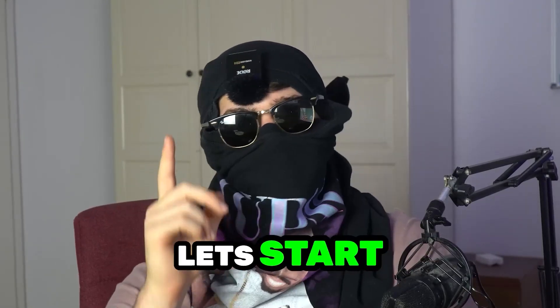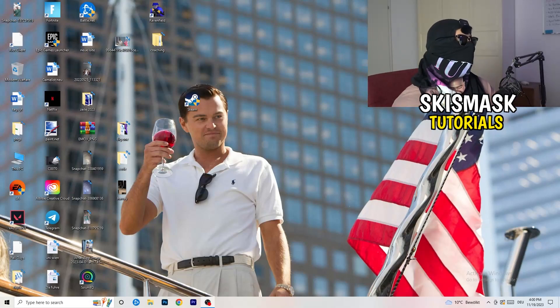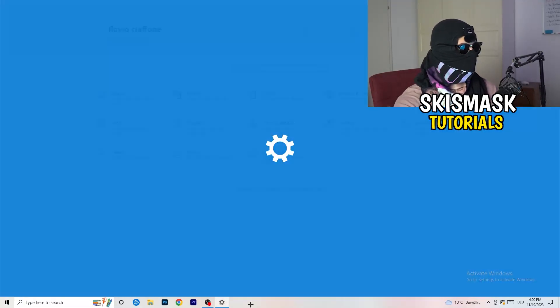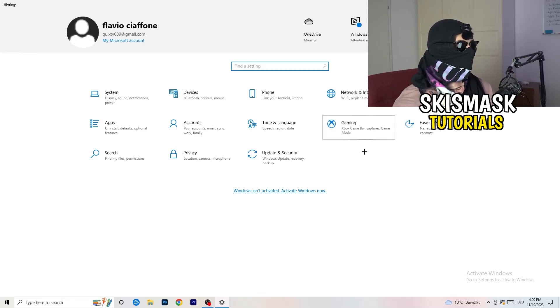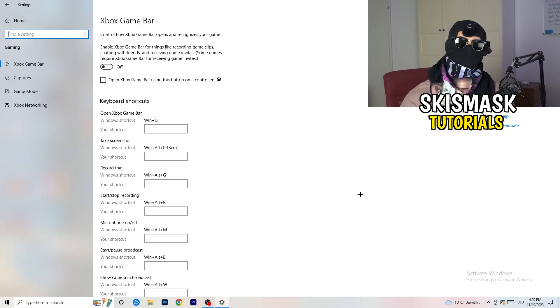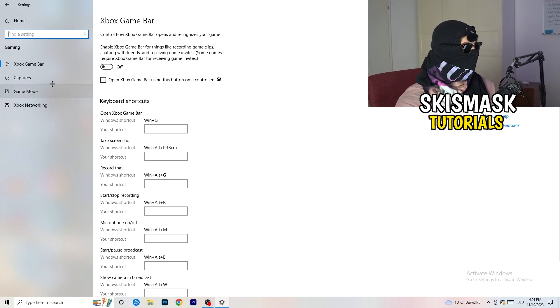The first thing is really simple. Go to the bottom left corner of your screen, right-click, and open Windows Settings — or press your Windows key and go to Settings. Navigate to Gaming. Go to Xbox Game Bar and turn it OFF. It causes a lot of trouble especially on low-end PCs, and you don't want something running in the background affecting your performance.